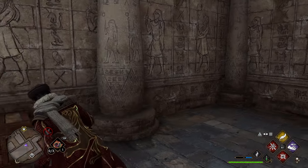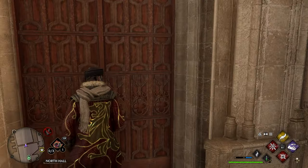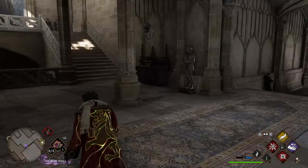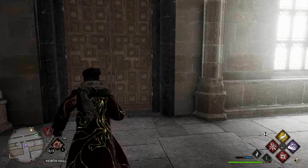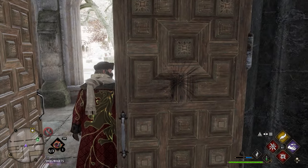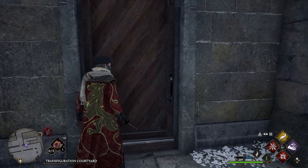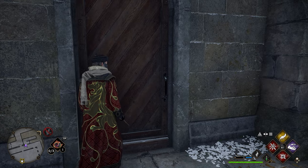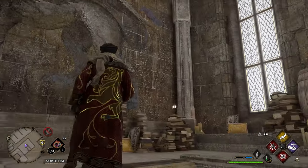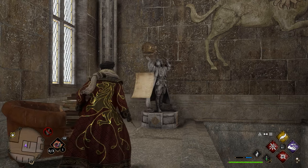After grabbing this page, turn around and head back outside through the double doors. Exit the classroom, take a right, and you'll see two double doors leading to the Transfiguration Courtyard. Go through, immediately take a left, and take the first door on your left — it has a level one lock. Head inside, go up the stairs, and once at the top, turn around. There'll be another statue you can use Levioso on to get your next field guide page.